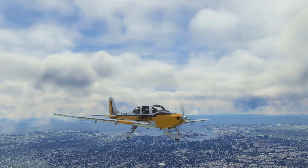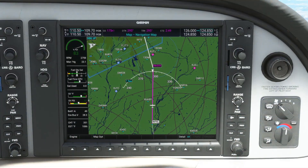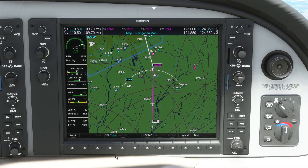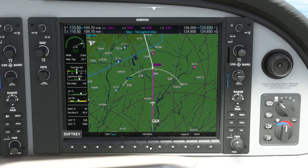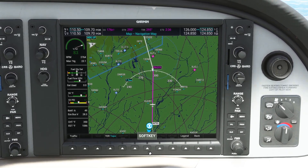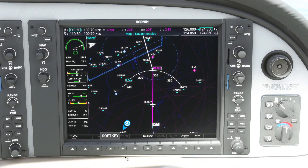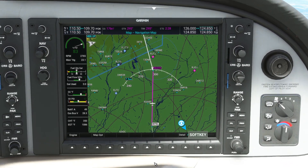We'll now take a look at some of the radar display modes on the MFD map. If you press the map option soft key, you can activate a traffic display as well as a weather radar. You can see here we've got some small clouds just ahead of us. You can also switch the terrain view from a topographic map to a relative map, or switch it off completely. We'll be using the relative map later on in this flight.